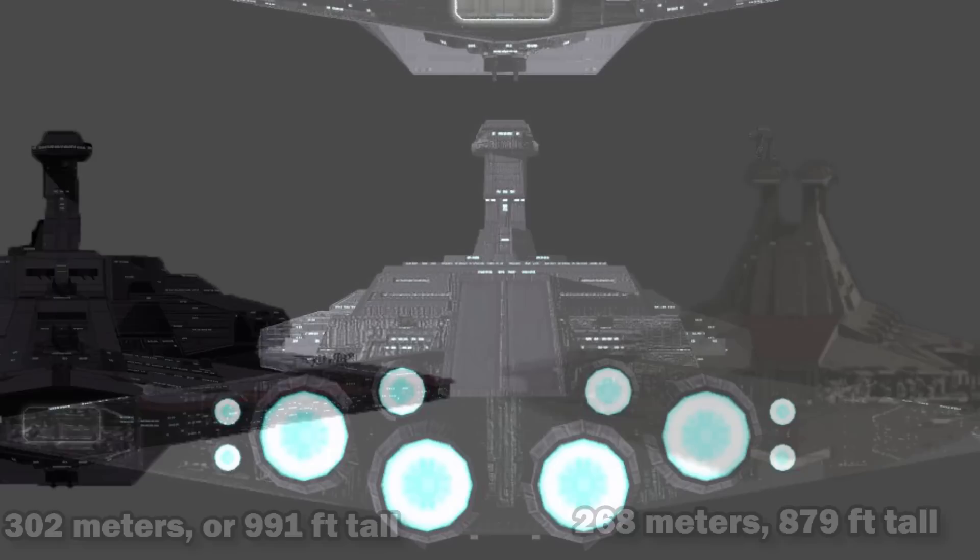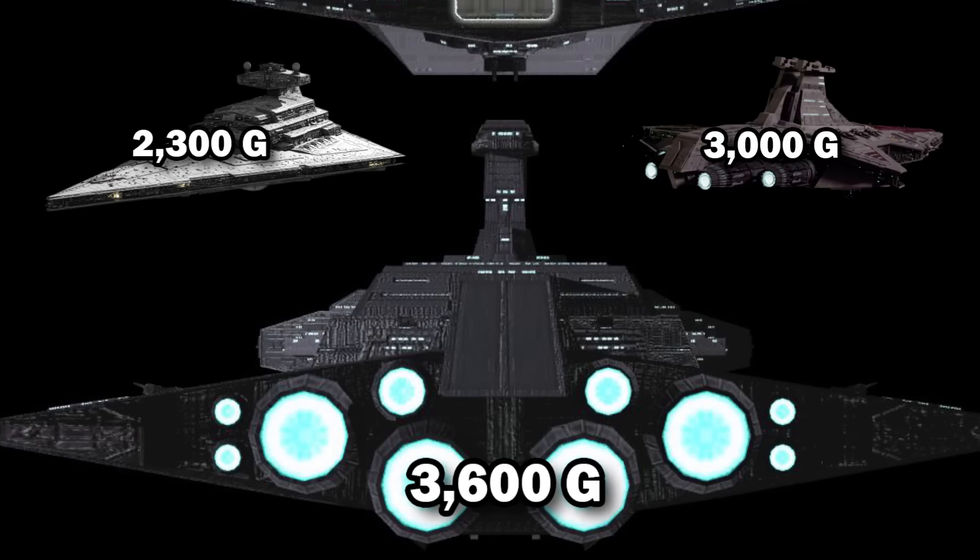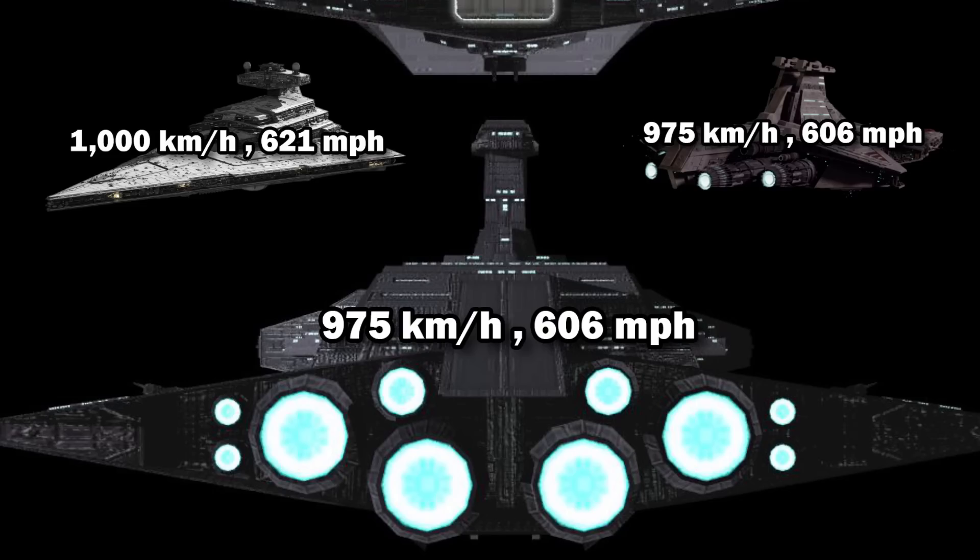The Valiant had four primary, two secondary, and four tertiary thrusters, which gave it an acceleration of 3,600 Gs, greater than that of the Venator and the Imperial One, while its top atmospheric speed of 975 kilometers per hour, or 606 miles per hour, was exactly the same as the Venator, while being slightly slower than the ISD.